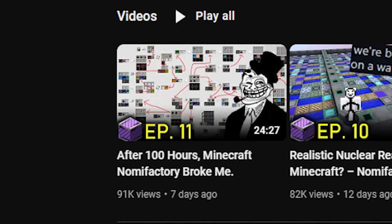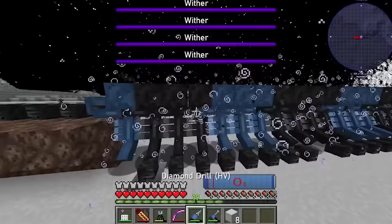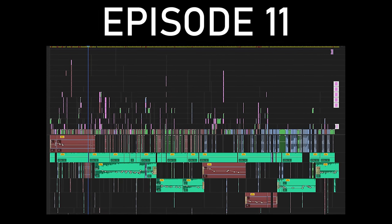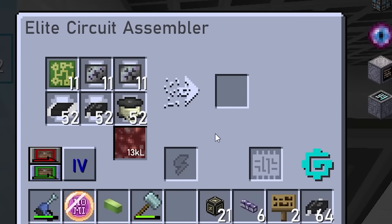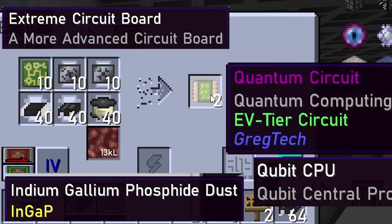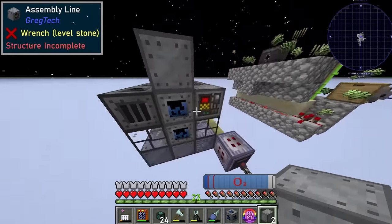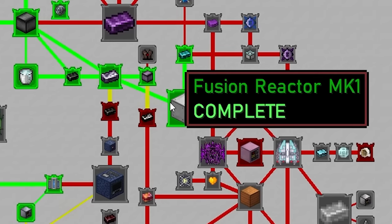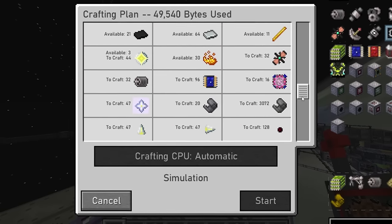Previously in Nomi Factory in Minecraft, I had painstakingly farmed the iridium element and several nether stars in a brutal lunar war. All of this was done in preparation for today's gaming, in which I shall synthesize the quantum computer from several more techno babble items, leading up to the assembling of the assembly line, which will assemble our first ludicrous tier trinkets, pushing us further towards the fusion reactor. But all of this would come at the ultimate price.